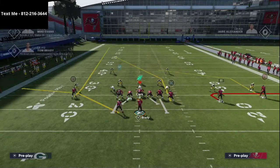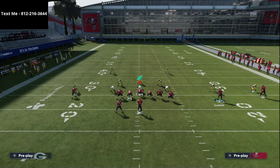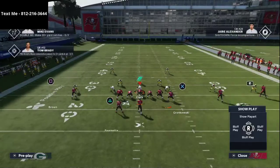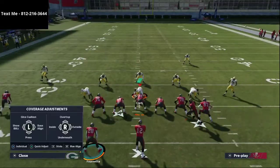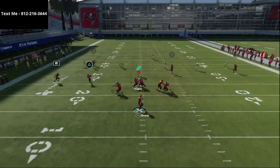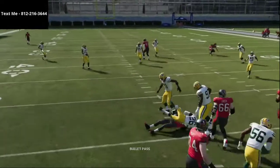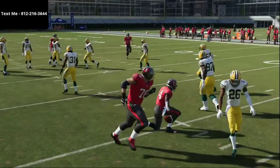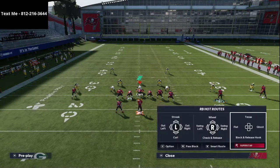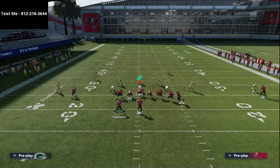If they're running a lot of zone, let Godwin get all the way out because zone coverage handles it differently. The beauty of this formation is that the strong side is technically to the right and the weak side to the left, but with motion you can essentially create a Gun Doubles look where the left side becomes the strong side and the right side becomes the weak. This is an example of doing that against a cover three style defense, which is why this is one of my favorite plays against any cover three.